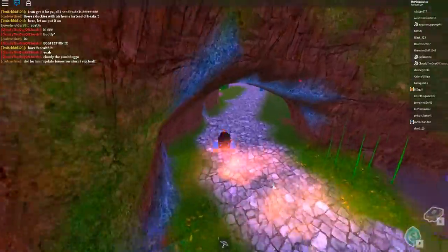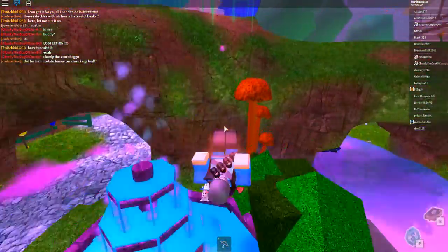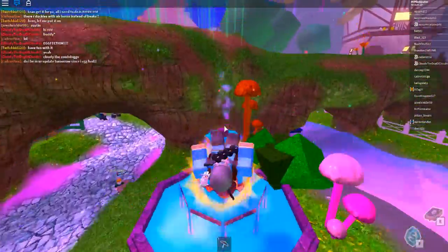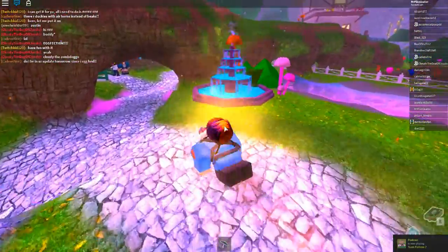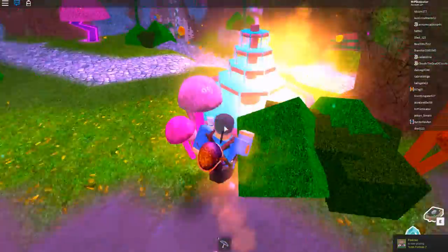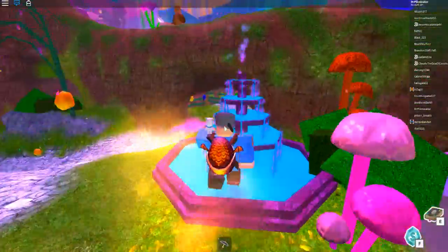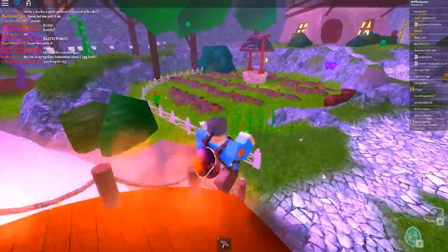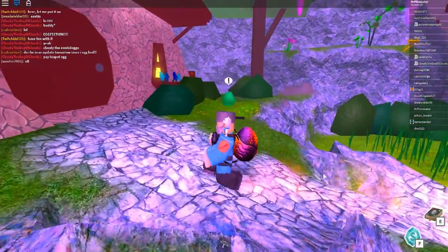The roll mechanic is very buggy in this egg hunt. Sometimes when you roll into things you just go right through them. Like the water fountain — it kind of bugs you out. If you go to the edge of the water fountain, you spaz out. This video is probably gonna be long because there are a lot of glitches with the roll mechanic.